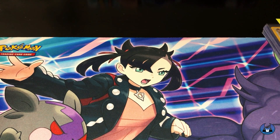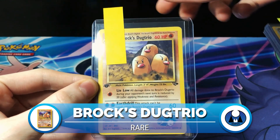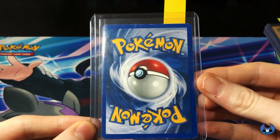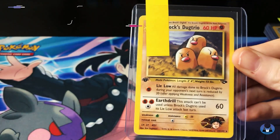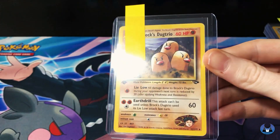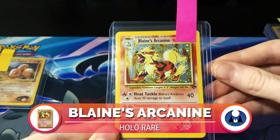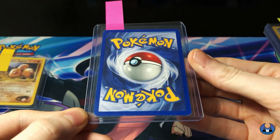We've picked out the ones we're going to be sending into PSA that we think are going to be the biggest hitters, and we're going to go through them here with you today. First off we got Brock's Stegdrio First Edition. Condition looks really, really well. I sincerely think it hopefully comes back an eight, maybe a seven. They're going for around $103 in a PSA 9, so I'm hopefully could get maybe around $80 for this. If it comes back seven or eight, we have Blaine's Arcanine. Hopefully going to be getting a PSA 8 - a little bit of whitening on the bottom, but overall centering is pretty good.